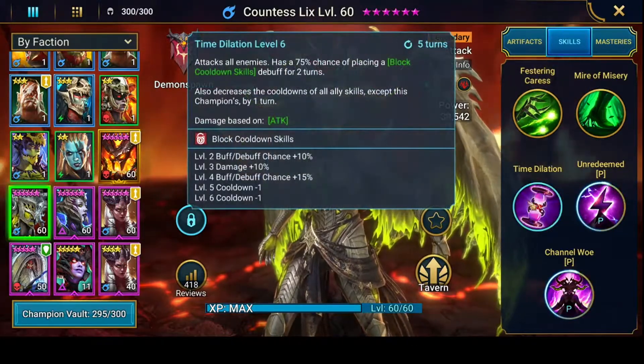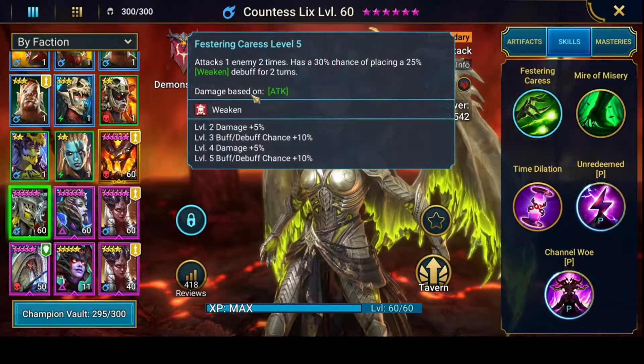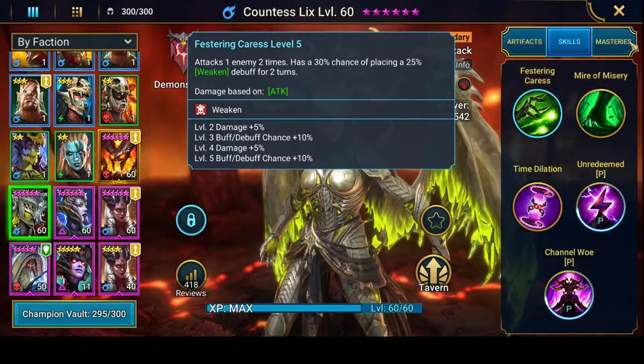Now Countess Lixis comes in with massive hits on the boss — you'll see this in the replay. I think the boss only gets one turn the whole fight, which is fantastic between her and Law, which is really good.